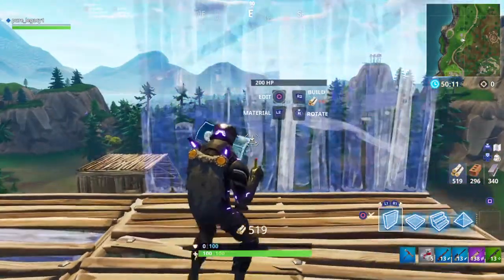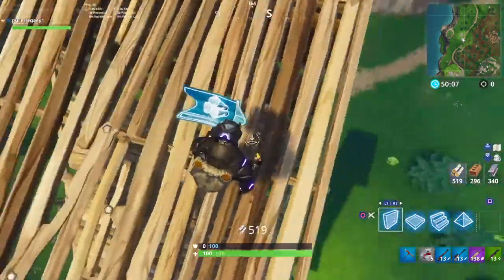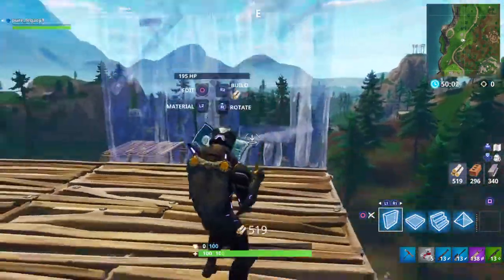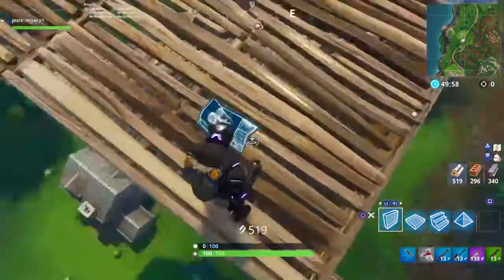Okay, so first, what you want to do is take your regular wall and put it out. Now, whichever side you're going to jump down on, you're going to real quick edit the window. I'm jumping down on this side right here, which is the right side, so I edit the right side of the window.